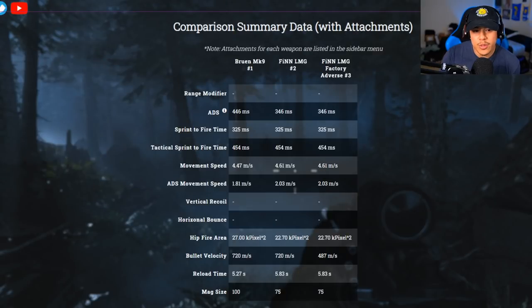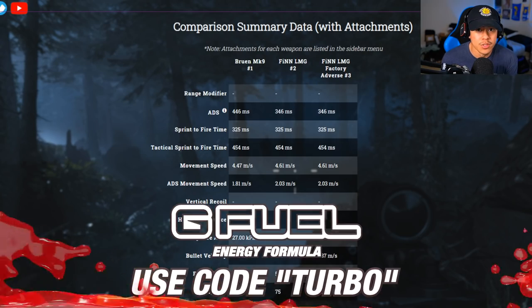We're going to be using this website called truegamedata.com. This website was created by an engineer who tested every single attachment and every weapon at about 240 frames per second, so you're going to get the most accurate results as possible when it comes to weapon stats and their information.